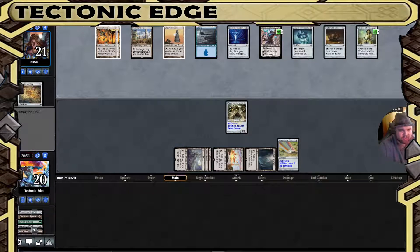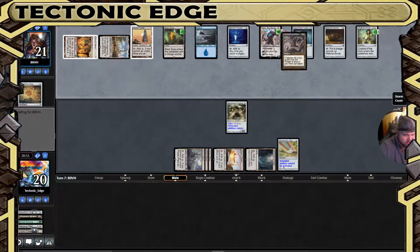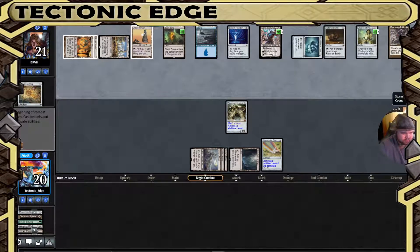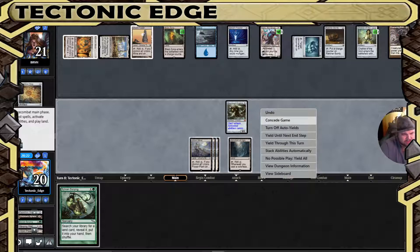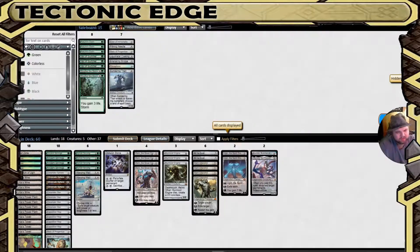That does put them in a little bit of a tricky spot. They would probably like to minus Karn, but that's gonna be rough. Or they're gonna have an Ensnaring Bridge and it's not going to matter. I think this is going to be our last potential, and that's not going to do it. This is definitely a Prison Tron deck if they have Ensnaring Bridge main board, which is rough. There's not really anything we can do — they're just going to keep eating our lands. That game, we just did not find a threat.